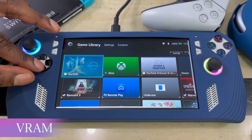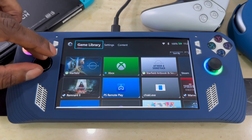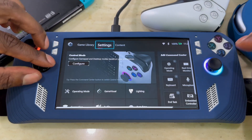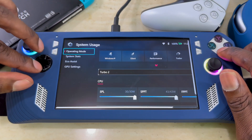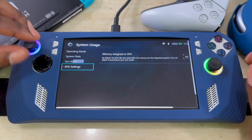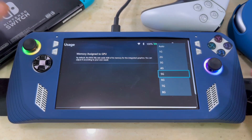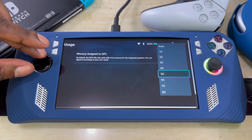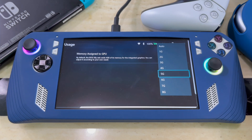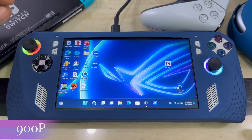First thing I need you to do before you open the game: go into Armoury Crate, go to Settings, then go to Operating Mode. Change the VRAM GPU settings — right now I've got it on 5GB. I've been doing some testing and for Starfield 6GB is available, but you don't really need 6 or 4. The sweet spot is 5GB.